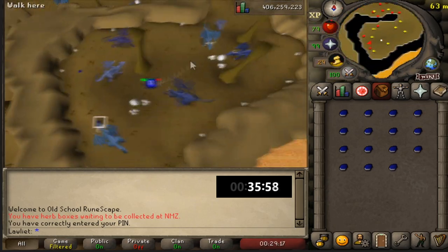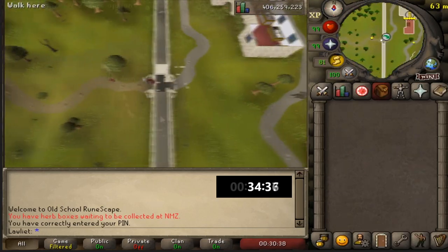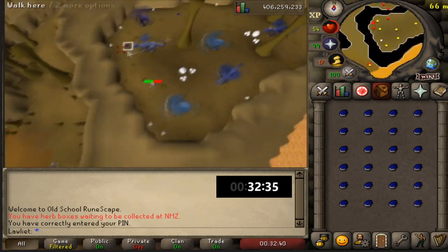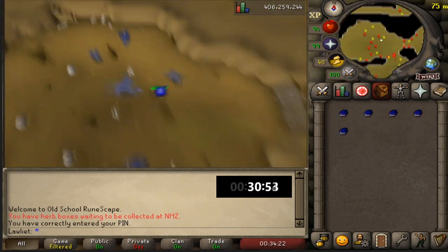Also, if you choose to do this money making method without 70 agility, it's really going to hurt your profits because you're going to have to take the long way around the dungeon. You're also going to need a dusty key. Overall, you'll be collecting less blue dragon scales, so the profit will be far lower.